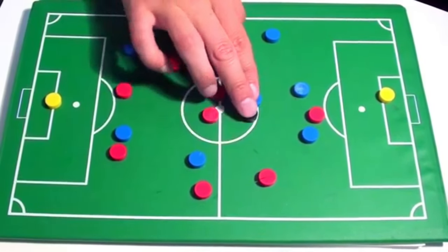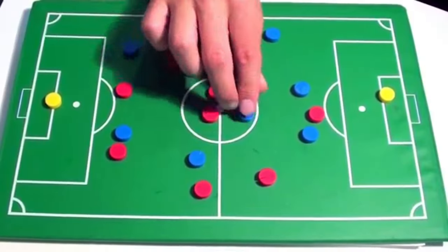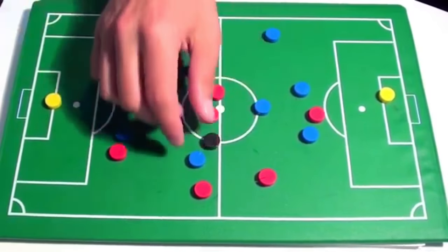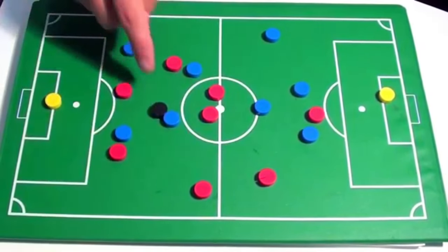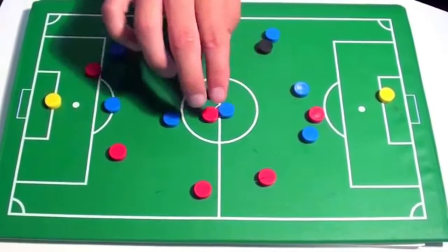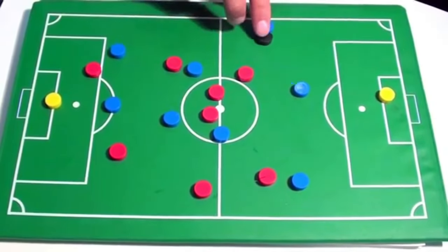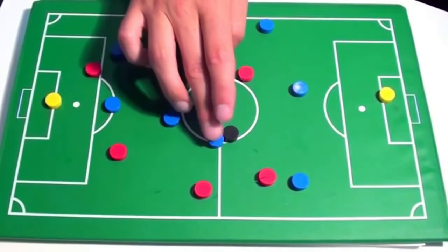So what I mean by speed of play is I'm not dwelling on the ball when I have it. I may need to take touches to turn and get my head up, but I'm playing quick passes. As soon as I get the ball, I'm making a decision. I'm dribbling into space right away. I'm playing quick passes. If I'm getting closed down, I'm playing quick passes — one touch, play it here, quick passes.